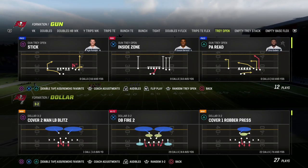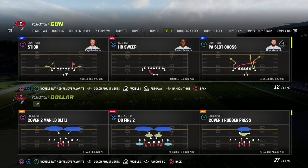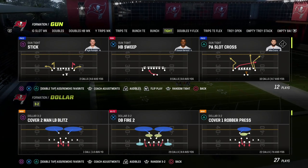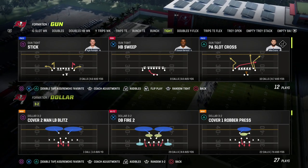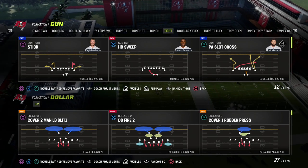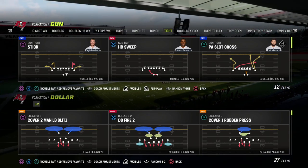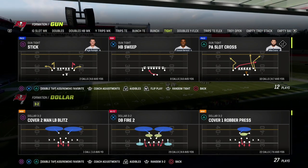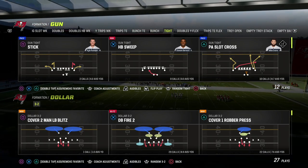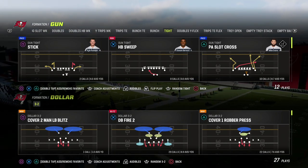In this video we're going to show you how to stop the number one offense that all the pros are running in Madden 23: Gun Tight. The reason so many people are running this formation is because it is so good at beating man-to-man coverage, which has basically been the meta all season long — and honestly closing out Madden 22 as well. We're going to show you the best defense to run to defend Gun Tight and really give it a lot of issues.